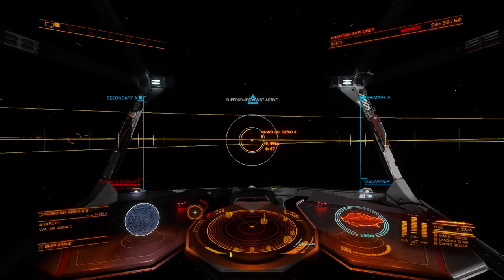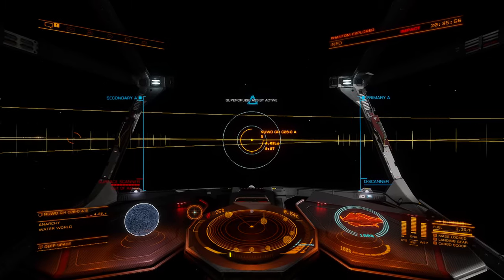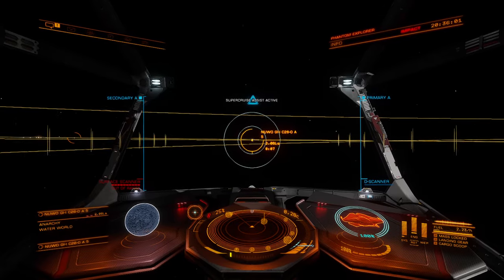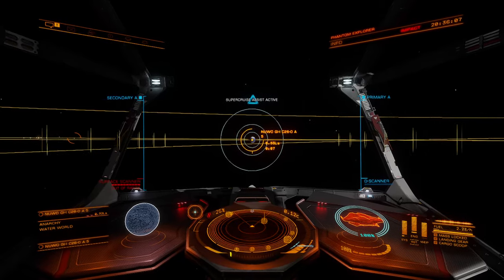If we can get to where we can break the speed of light, we completely change as a species. We're no longer confined — not only to this world, but we're also able to branch out into many, many other worlds in a way that would be completely different from having to do it the old-fashioned way.